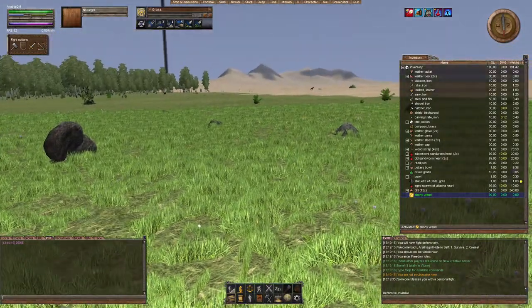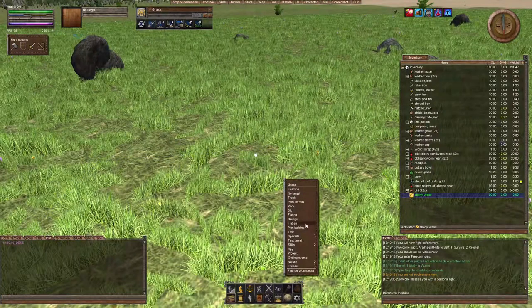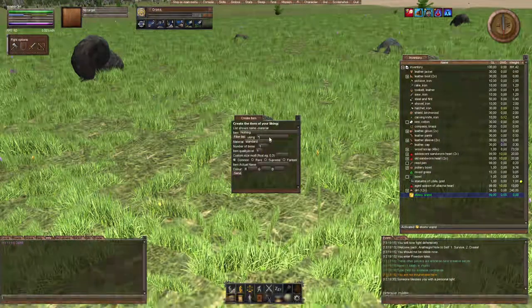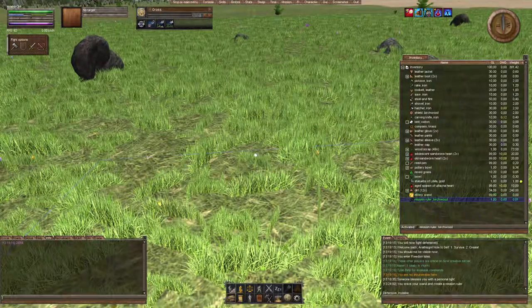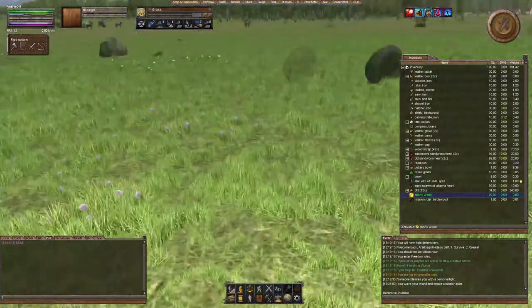To actually be able to make missions, you will need a certain item. Activate your GM wand, go to Space Fields, go to Create, and then give yourself a Mission Ruler. You can leave all the other fields empty as always. It works with any quality, and this is the item you need to make missions.